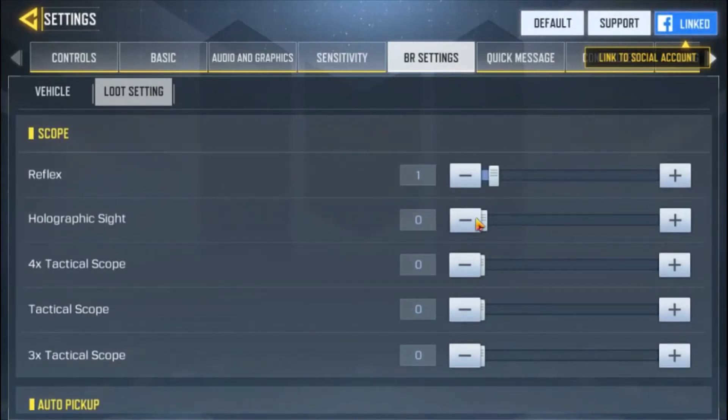The first option is the scope. There are five options: Reflex, which is the red dot sight or holographic sight, 4x tactical scope, and others. Suppose I don't want any of those — I just want the Reflex red dot sight. What I have to do is set all the others to zero and set my preferred one to one.